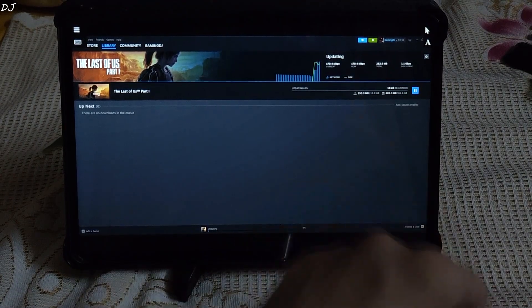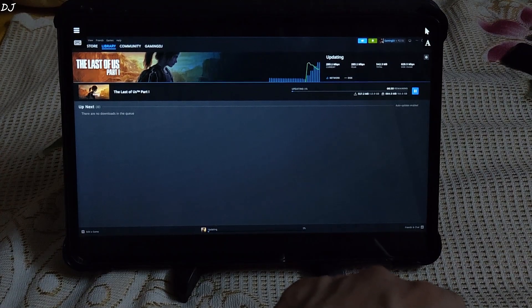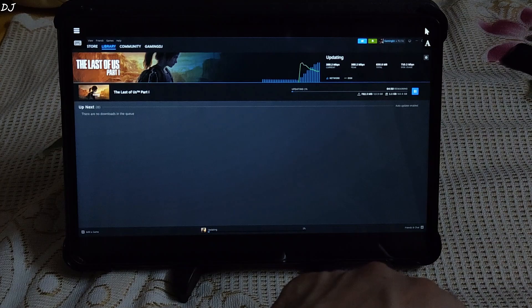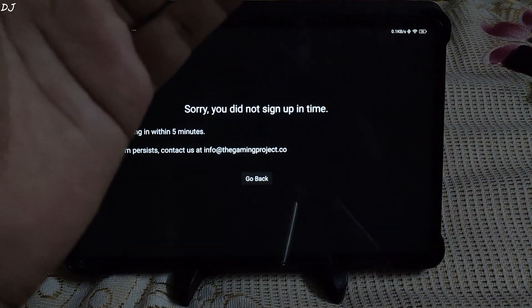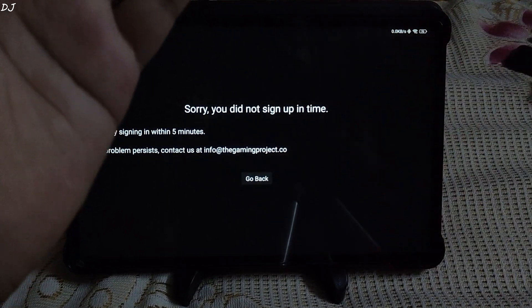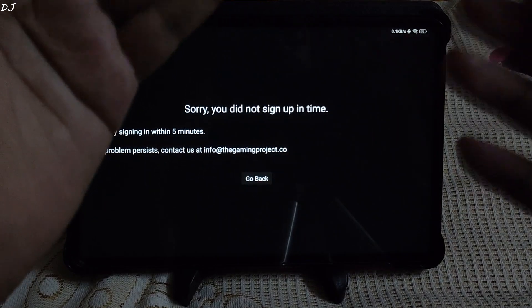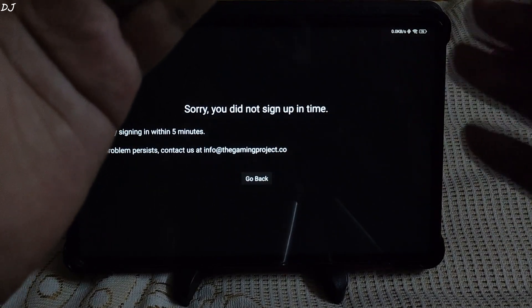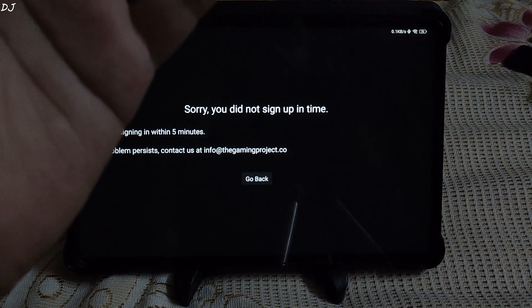An update is required — its size is around 14 GB. Waiting for the update to complete. Download speed is around 388 megabits per second and increasing. Unfortunately, I was not able to update the game. I got kicked out due to inactivity — this error popped up: 'You did not sign in time.' This is not my mistake. A game update was pending, and without this update I could not start the game. Very disappointed with Gaming Project — they need to look into this.